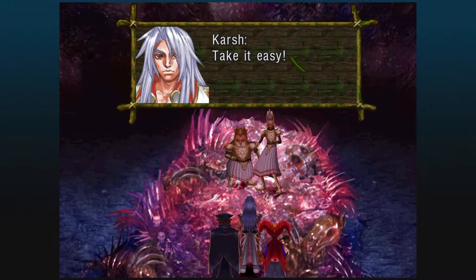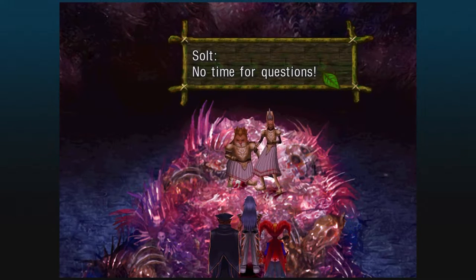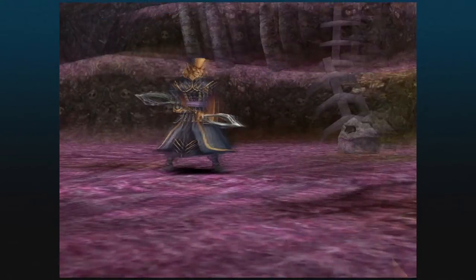Something did happen, and Salt and Peppor really want to execute Karsh for this crime. So we are in a rather surprising boss fight — we are fighting Salt and Peppor for the umpteenth time.